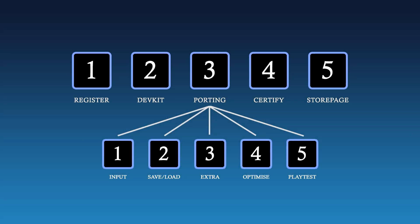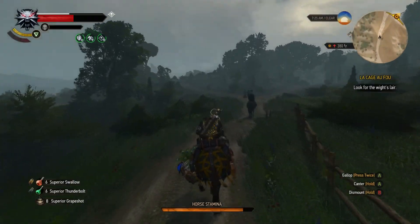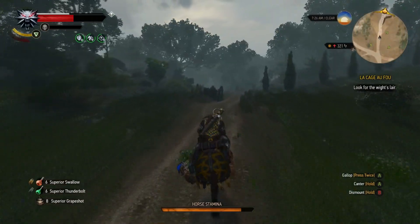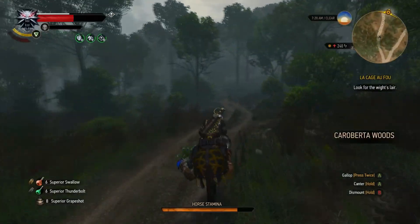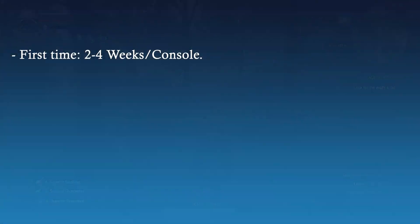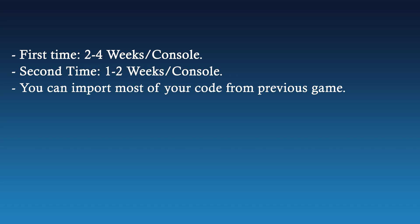Number 4 is optimization. If your game is 2D, you don't have to worry about this. Or if you're going 3D, even simplistic 3D, you may or may not have to optimize certain parts of your game. Number 5, you have to play your game start to finish at least once, which in my opinion is the most time-consuming part of the whole process. And that's all. When you do a console port for the first time, it will take you 2 to 4 weeks in total to port the game per console. But the second time you do it for that console, it will take you 1 to 2 weeks, because you can just import your code from the previous game and you don't have to spend all that time figuring things out.